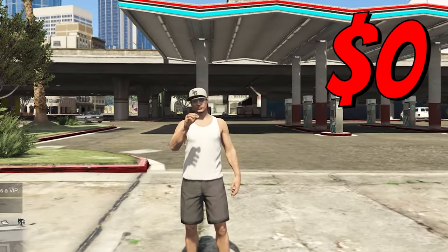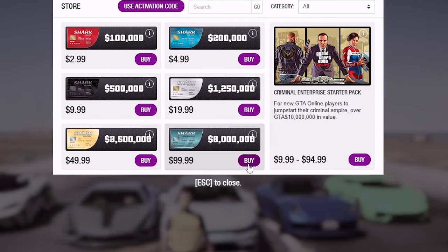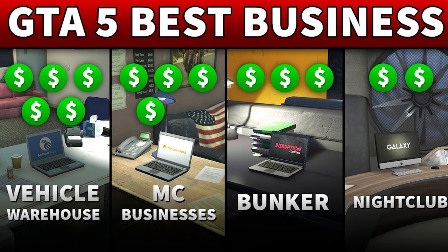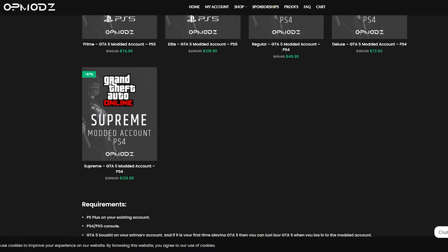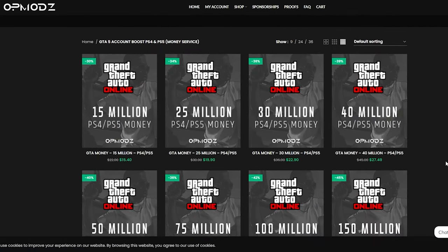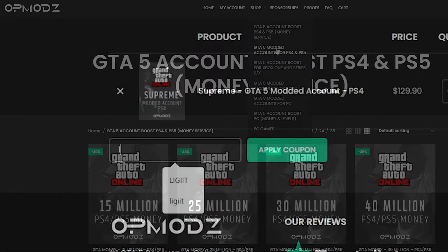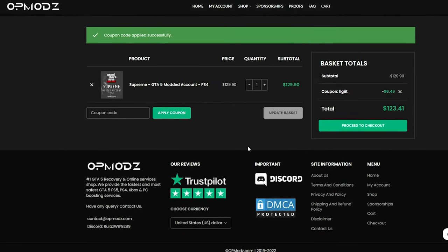Have you ever been broke in GTA and wished you could go from nothing to millions without spending a bunch on Shark Cards that go from $99 up to a million? That might get you a couple cars and maybe some buildings, but nothing to what you really need. Luckily there's OP Mods — a GTA 5 money account and services website that's trustworthy, shows proof of work, has a five-star rating on Trustpilot, and is cheaper than competitors. Use code DISCOUNTLEGIT for a 5% discount on all purchases.